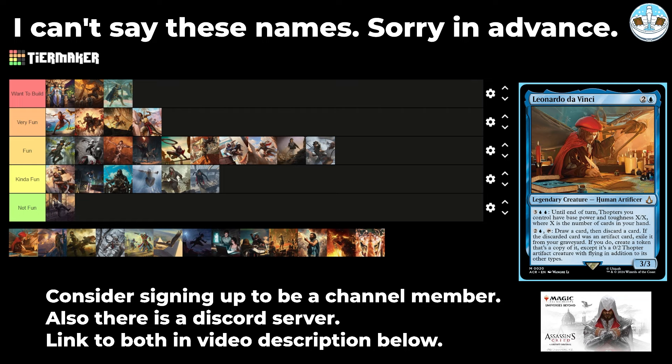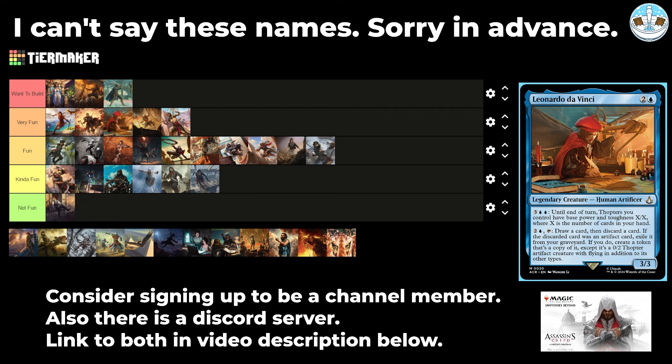Next up is Leonardo da Vinci — a 3-mana 3/3 human artificer. For four colorless and two blue until end of turn, Thopters you control have base power and toughness X/X where X is the number of cards in your hand. For two colorless and a blue, tap, draw a card then discard a card — if the discarded card was an artifact, exile it and create a Thopter token copy of it as a 0/0 artifact with flying. I'm going to put this in Very Fun. You can Mycosynth Lattice and Karn lock on turn three, or you discard equipment and have equipment Thopters. Some degenerate things are possible.